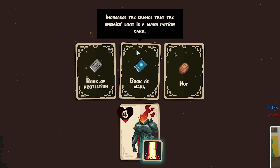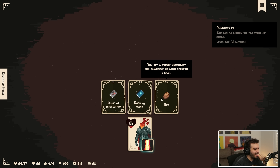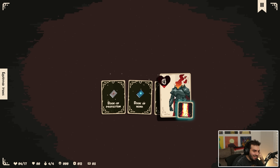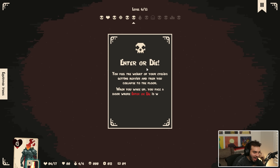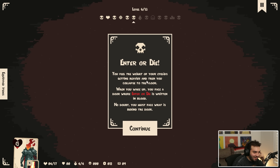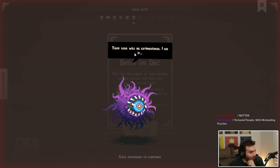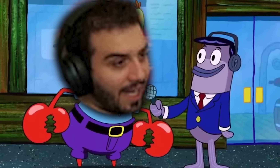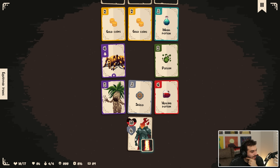Increases the chance that the enemy's loot is a mana potion card. Yo, it's the nut! I want to see what blindness is. Increases the chance that the enemy's loot is a shield card. I kind of want to take the nut — I like nuts. Enter or die: you feel the weight of your eyelids getting heavier, then you collapse to the floor. When you wake up, you face a door where 'enter or die' is written in blood. You must face what is behind the door. So blindness doesn't actually tell you how much you're getting. I will be taking the money — plus four, baby!